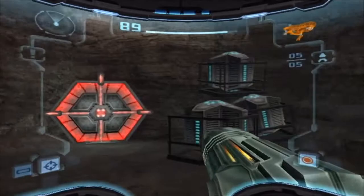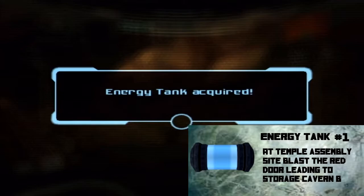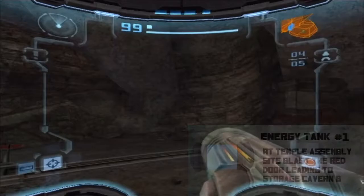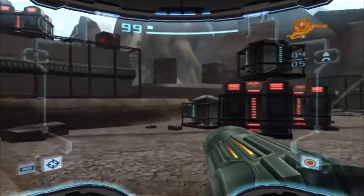There's a door here that needs a missile to open. Inside is an energy tank — this increases your max energy by 100 points, indicated by the square above my health. Now we have 199 health. I'm going to be collecting all of them — I think there are about 14 energy tanks in this game. We're going to have a ton of health by the end.